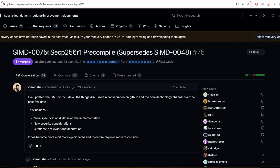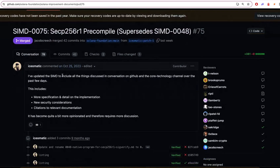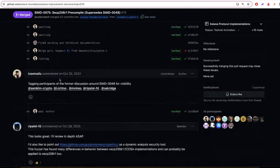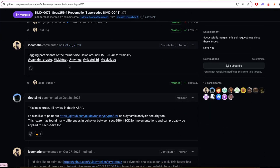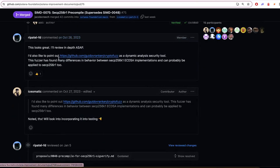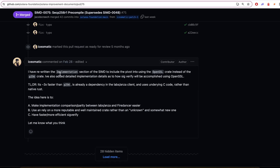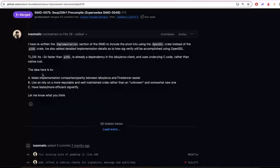First thing I want to talk about is this SIMD. SIMD 75 got merged in. This kind of relates to the pre-compiles one we talked about last week. But specifically, this is the SECP256R1 curve. This is the curve that is used by FIDO Passkeys — so things like YubiKeys and those hardware devices. Now that the SIMD has been approved, we'll eventually have native curve support within the Solana runtime for this. So that's pretty awesome.